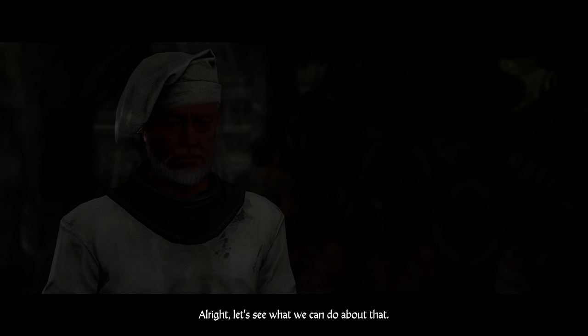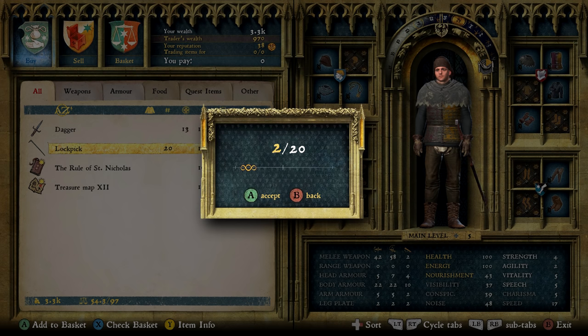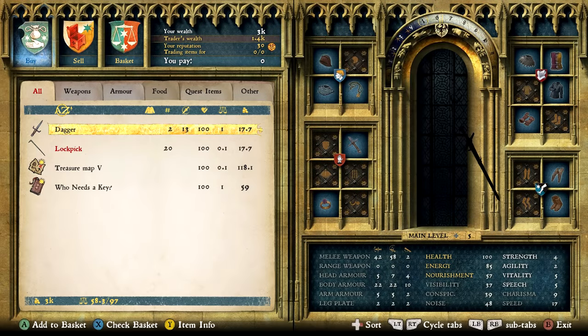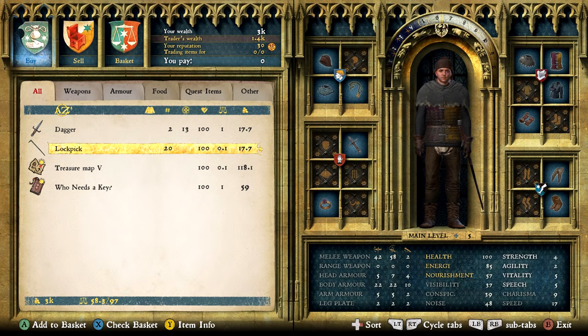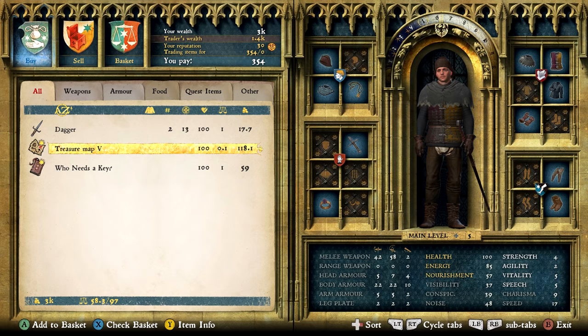I tested this in-game and after roughly five to seven days of in-game time, the merchants reset their stock, allowing you to buy 20 more lockpicks from the two millers and 10 from the merchant in Talmberg. So yes, you can continue buying more and more lockpicks provided enough in-game time has passed for the merchants to restock.